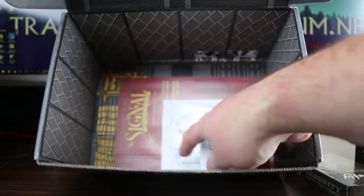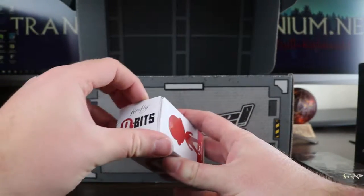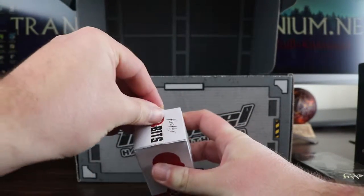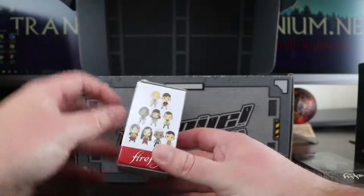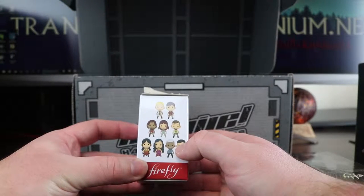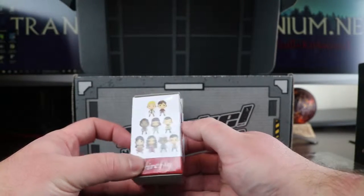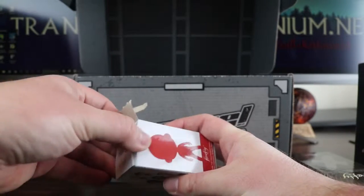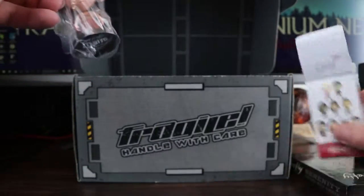We've got one of these little tiny Cubits figures — we haven't had one of these for a little while. Let's see which character we get, and try to think which characters we've already got. I think we've definitely got the Doctor, and I think we might have Wash in this set maybe, possibly Kaylee — not 100% sure, so jump through the rest of the playlist and see what we get.